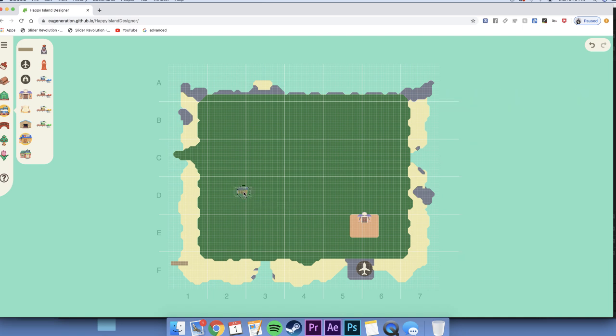Maybe you want them near each other to make a little shopping area, or maybe you want them with the resident services for a full city-esque feel. Or maybe you want these right on the beachfront to give off a cute boutique, beachy kind of vibe. I would just pick whatever makes the most sense with your theme, or just come to terms with the fact that it's going here for now — call it a shopping area, and we'll figure out the details later.